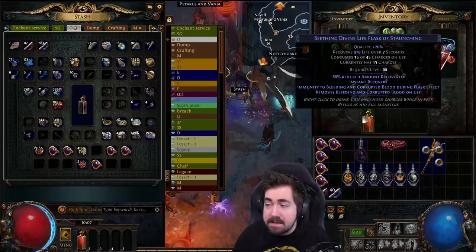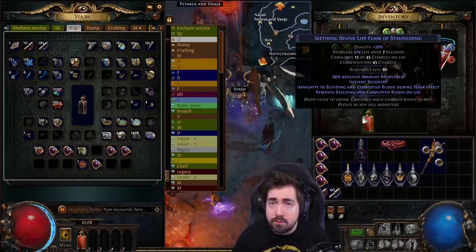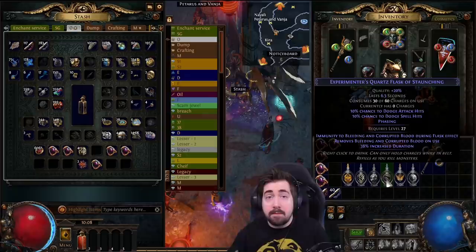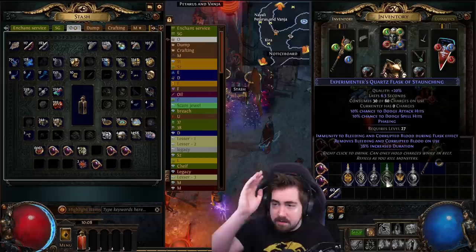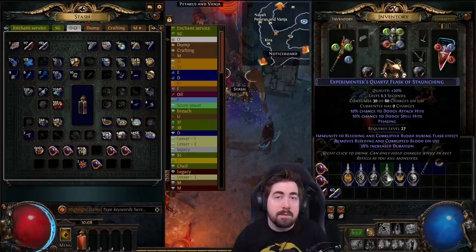What affix should you have on an instant life flask? Early league you just roll whatever — you just want to make sure it's instant. But when I get a choice, there's the debate of bleed removal versus freeze removal. This league in particular, bleed removal is something I always keep on an overtime flask, because I want to make sure my character never experiences bleeding or corrupting blood of any form — it's so incredibly dangerous. We've seen people die to things like the Rigwald boss where he just vaporizes your life, and you might not have time to use your instant life flask with bleed removal. So I always keep it on overtime.